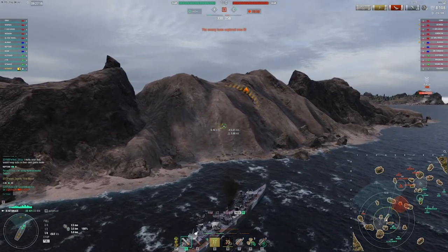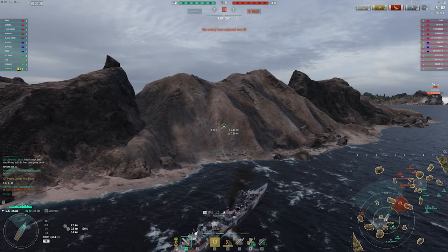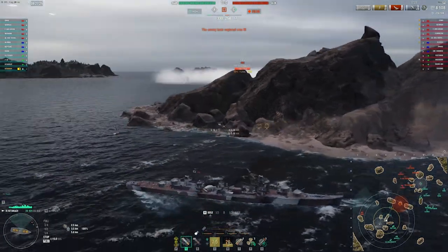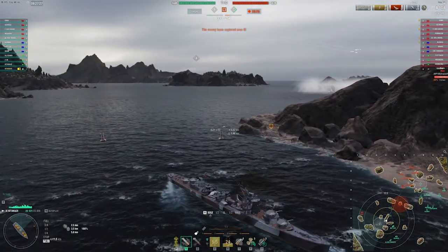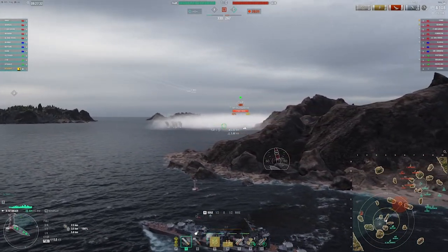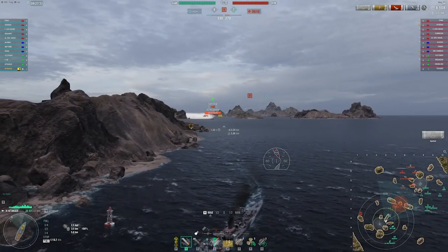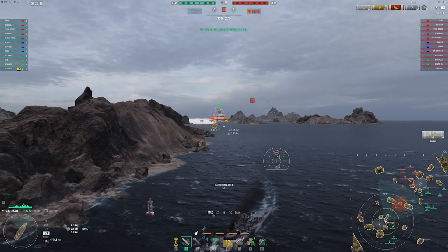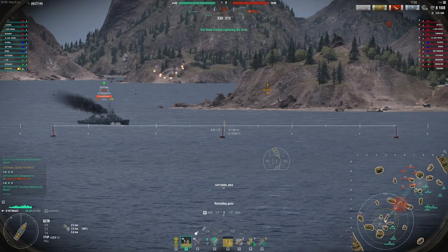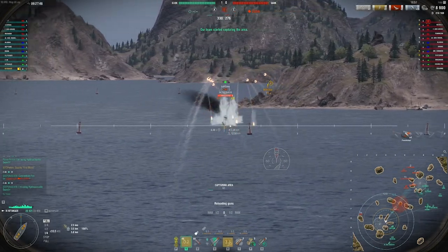Playing a destroyer aggressively really requires you to understand where enemy fire might be coming from and how you can get cover from that fire. I think this is one of those caps that really just favors my side of the map, just like the C cap really favors the enemy team. I was still spotted after shooting behind that island, so I knew that destroyer was coming out.